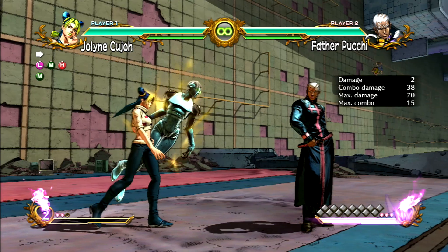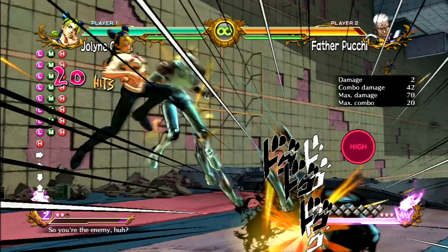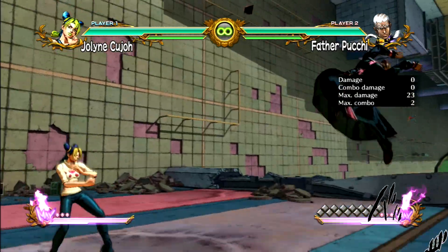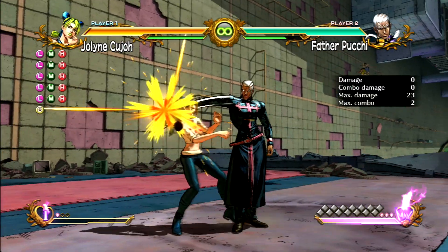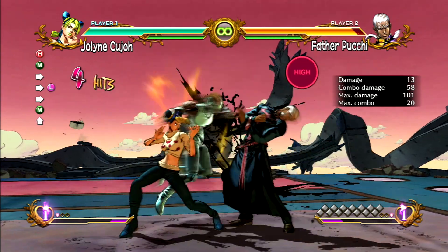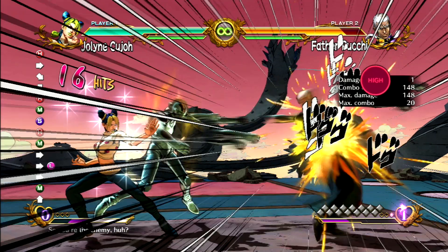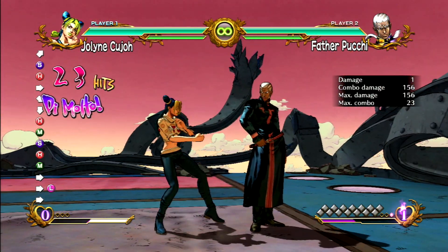Pressing light, medium, and heavy simultaneously will perform a Puts and Cancel. However, this does not work on some special attacks or aerial attacks. Neither HHA nor GHA can be canceled with Puts and Cancel. Stand users are able to spend 50 percent of the Heart Heat bar to quickly summon their stand in the middle of attacking, and spend 25 percent to remove the stand via stand rush.